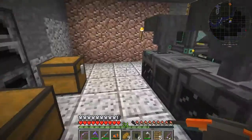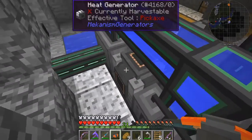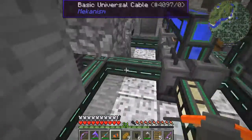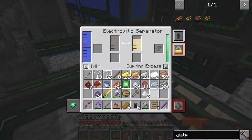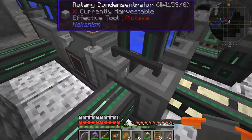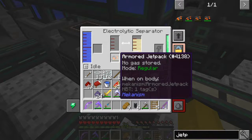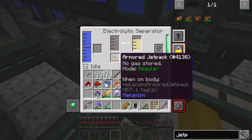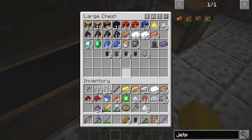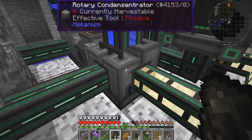Now we need to charge this up, and this needs gas — this needs hydrogen. So this is where this machine comes in. We don't have much hydrogen at the moment — it's still stuck on that level. It looks like I'm going to have to add some speed upgrades. Let's just take some charcoal out of here and see if that actually improves this. It should be getting enough power in here — if that doesn't work we'll have to add some speed upgrades.